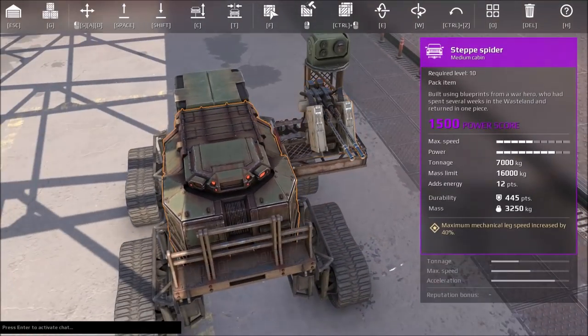The other one can absorb 160. So that's a pretty decent amount. And the cabin would end up taking 90%.